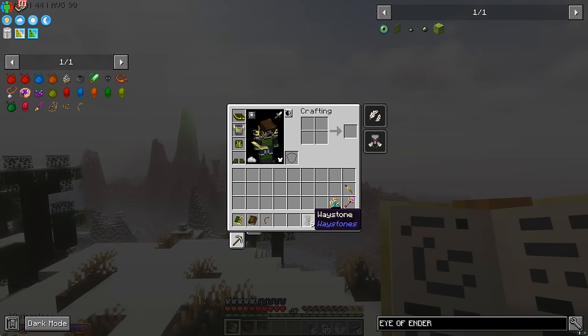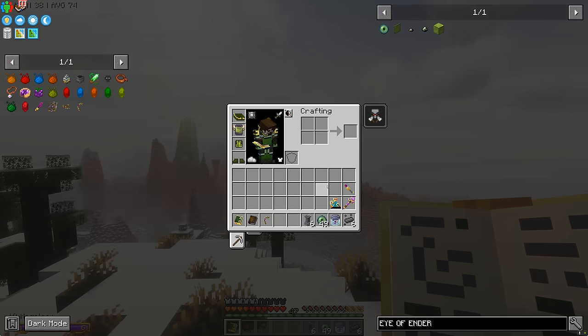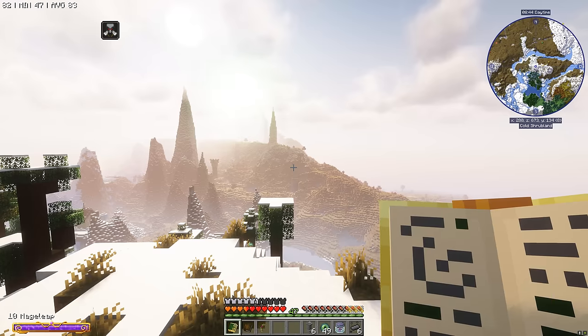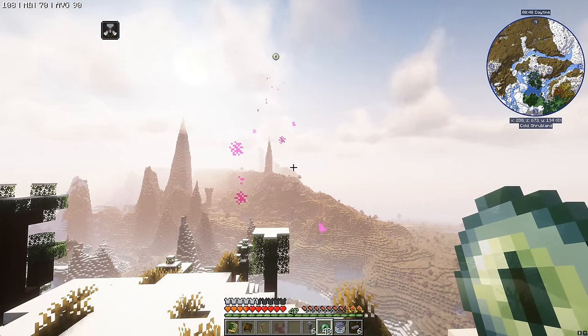In my pack I have Eyes of Ender - essentially we're finding our way to the End stronghold. I've got some waystones so I can mark the location, because I'm going to want to come back and raid the End again. I've got my magical spells, equipment and gear, some food, a jar of voiding, and my enchanter's wand with wormhole miner. I want to get the tier 3 armor and the Geomancer set at tier 4. So we're going to toss up the Eye of Ender - and it's this way. Let's go.